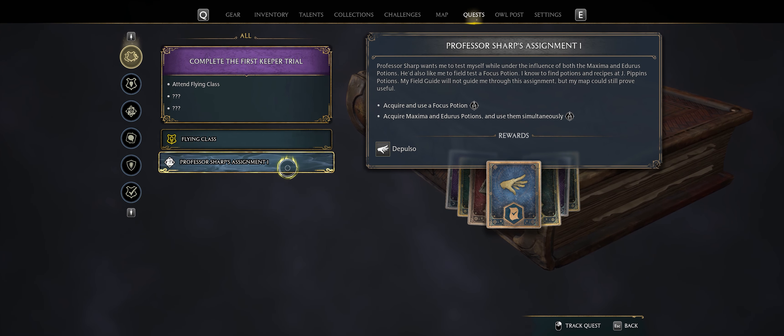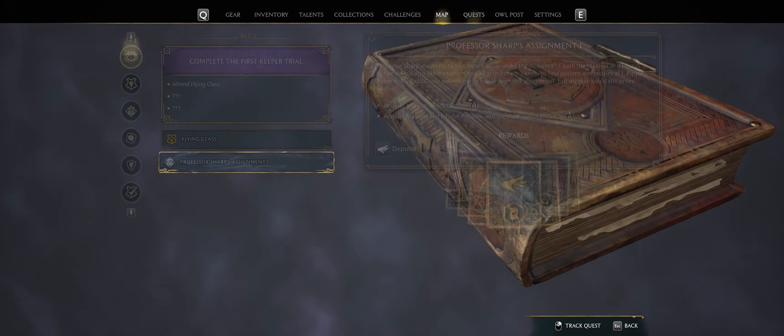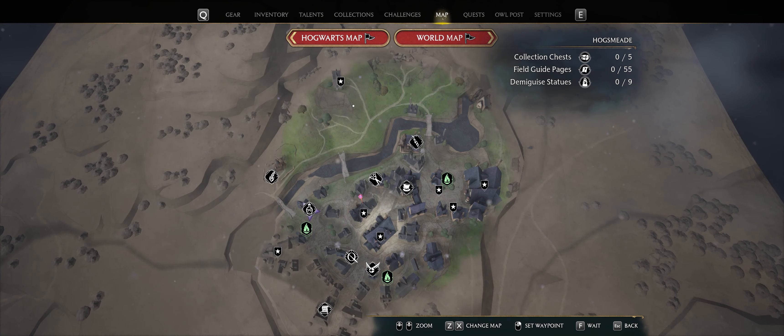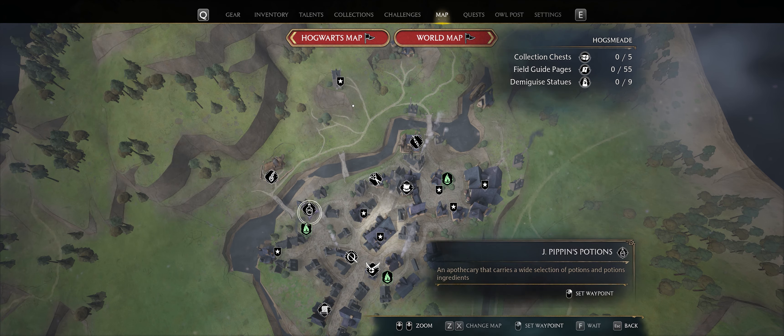We are about to do Professor Sharp's first assignment for Depulso. Professor Sharp is our potions guide and he's teaching me a defense spell or utility spell. We need to acquire and use a focus potion and then acquire and use a Maxima potion. I'm going to figure out how to do that - first I'll visit Pippin's Potions.